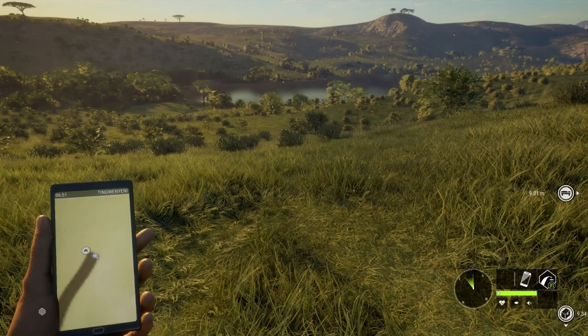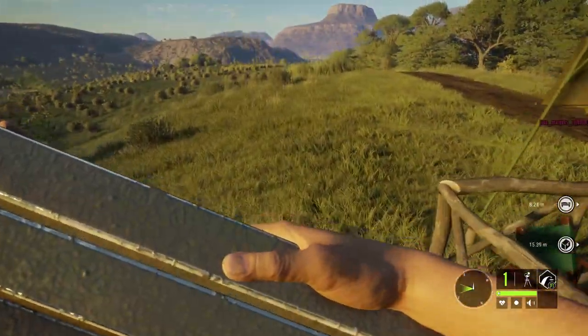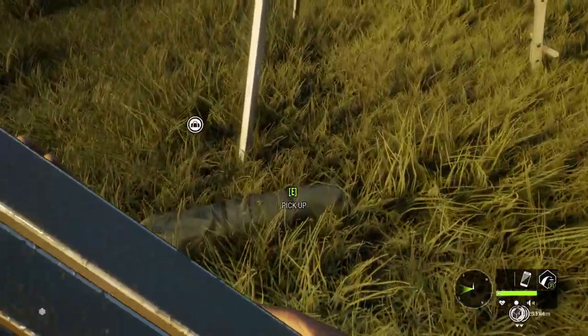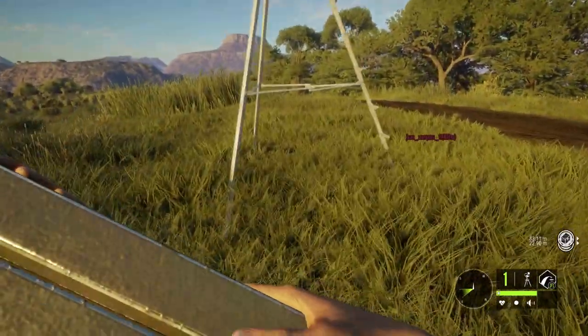Step four: you want to add it to your quick access, and then put down and pick up the tripod stand. You can do this as many times as you want. I did it on the other one and I've got about 80 of those.